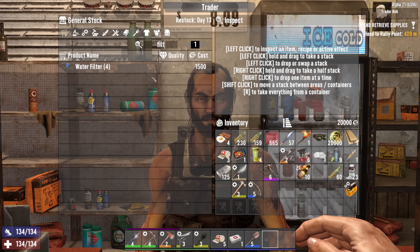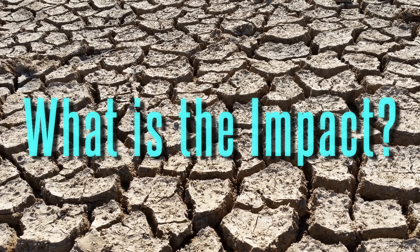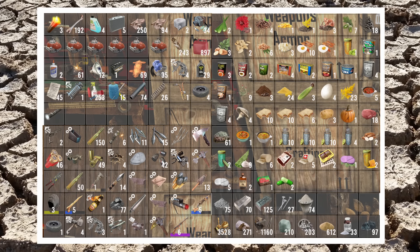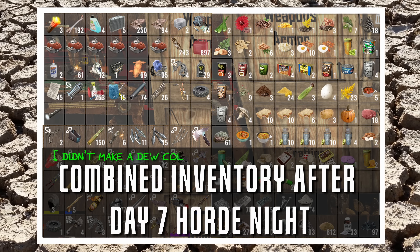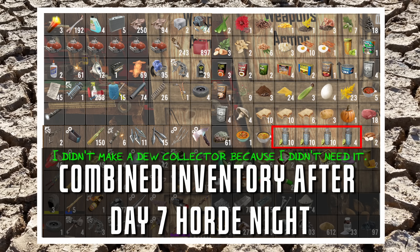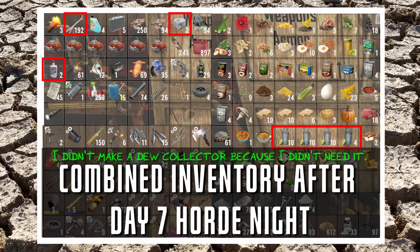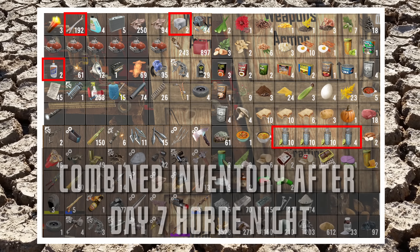The hot question on everyone's mind is how this is going to actually impact gameplay. After a week in Survivalist, I'll say not at all. Here's a quick snapshot of my combined inventory after Horde Night, and you can see I'm sitting on over 30 water, a couple glue, a couple duct tape, and another 190 bones that we could easily make more glue and duct tape from.